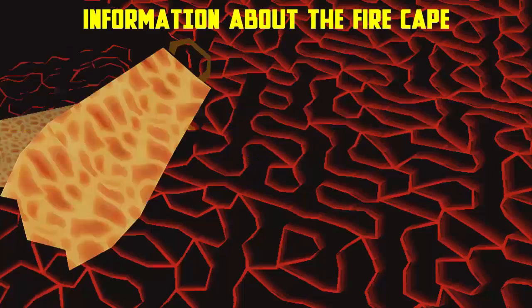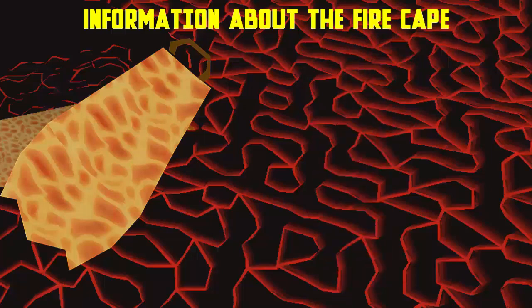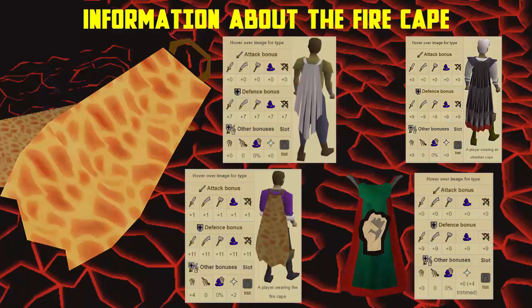The Fire Cape is the second best melee cape in the game after the Infernal Cape. Compared to other melee capes defensively — the Legends, Obsidian and Skill Cape — the Fire Cape has a plus 11 in all defensive bonuses and also gives a plus 4 in strength as well as plus 1 in all attack bonuses, while other capes do not give any offensive bonuses at all.